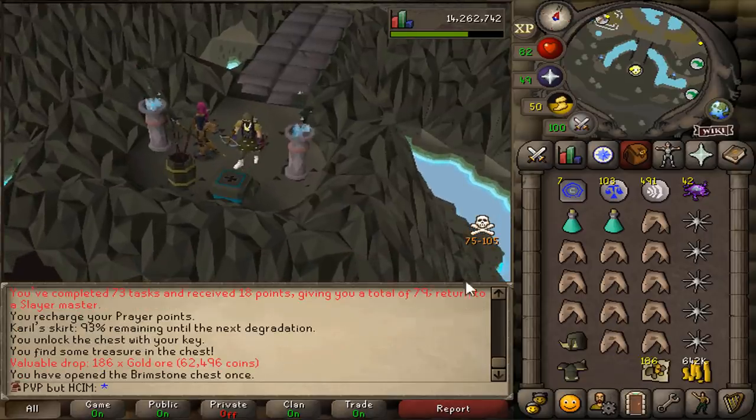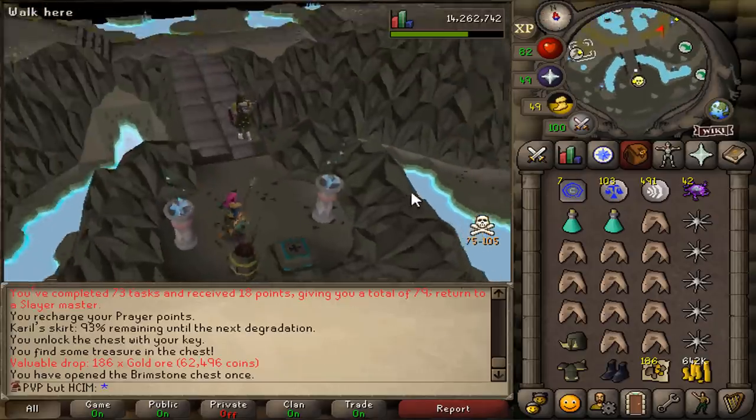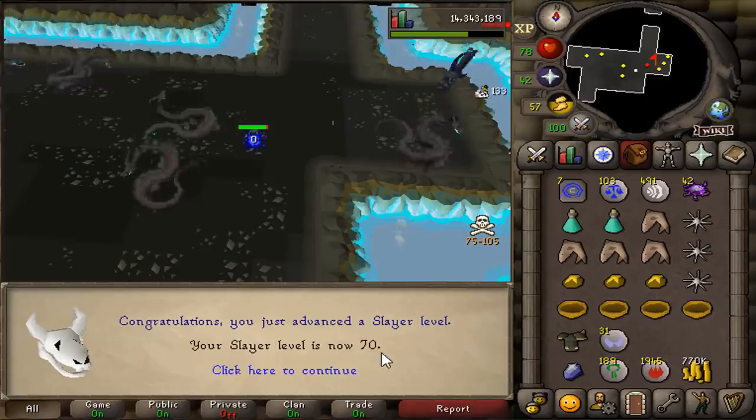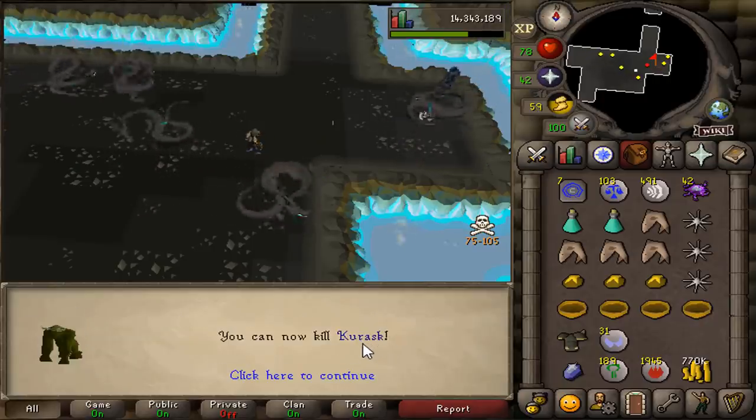Our next task is Wirearms in the Karom Slayer dungeon - I've actually never killed these. Oh my god, another disconnection. 84 range. 70 Slayer is such a special level because now we can kill Korask. There we go.